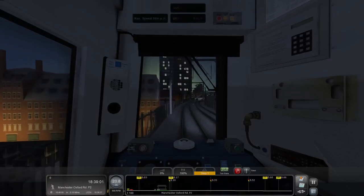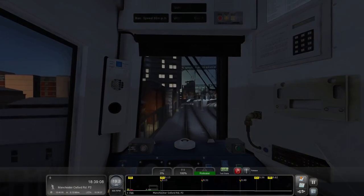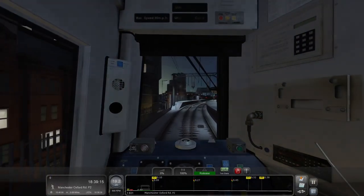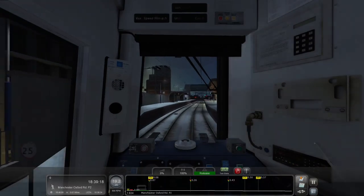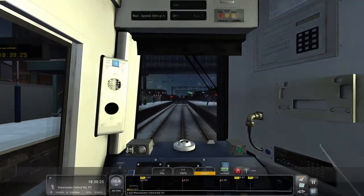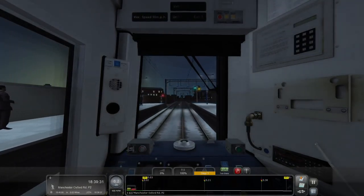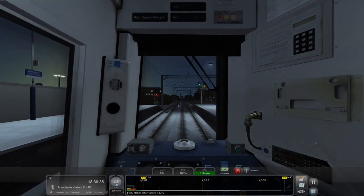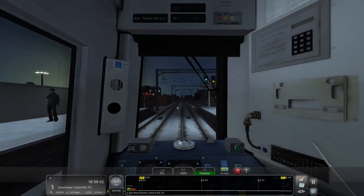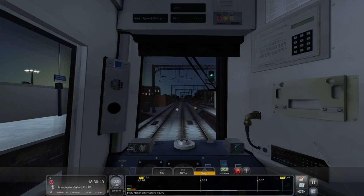We're approaching flat ground now, still on a 1 in 100 gradient, but we should be getting flat in a moment. Now we're starting to flatten out nicely. So we're now pulling into Manchester Oxford Road. I've eased off the brake to a level 1 brake application, and I'm going to go ahead and coast a little bit because we do still have plenty of time here. I'll go ahead and stop where I can see the green signal. There we are at Manchester Oxford Road, platform 2.